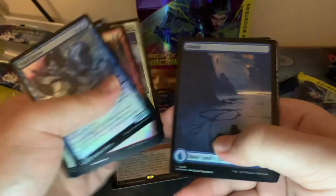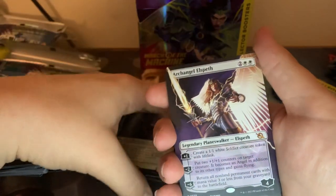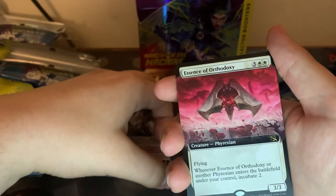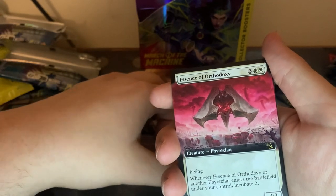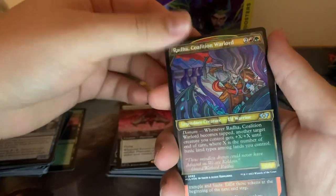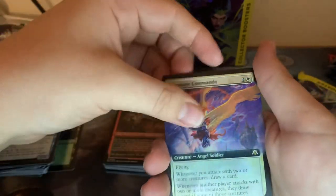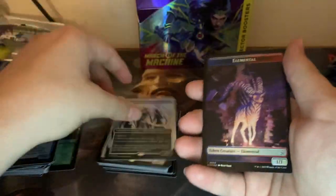Shuffle through these real quick. Island. Progenitor Exarch — make a lot of Incubators. A Borderless, not Foil, Archangel Elspeth — pretty neat. Essence of Orthodoxy — never seen this card before, it's another Phyrexian bad field, Incubate two, that's pretty good. Rada, just a regular Foil. Valdok. And then a Fire Mane Commando with a Foil Elish Norn Grand Cenobite — that's really cool. It's a pretty good pack.